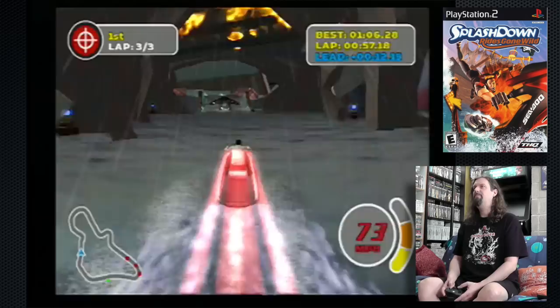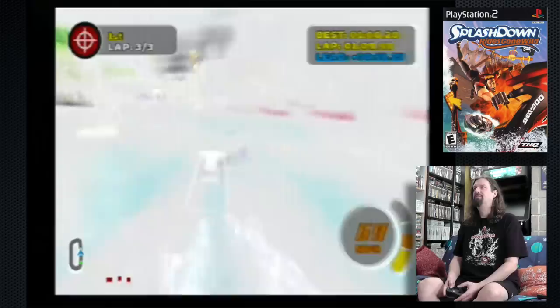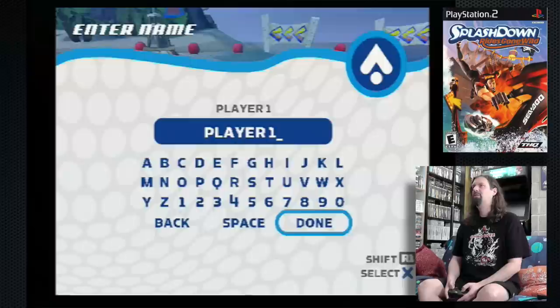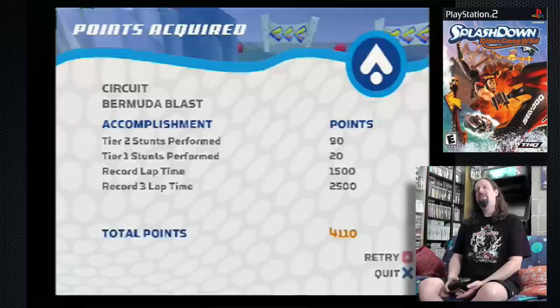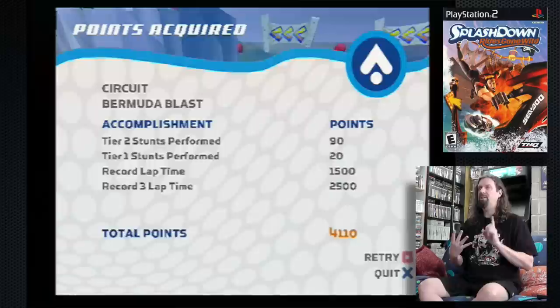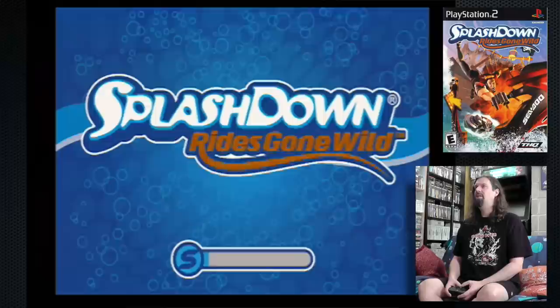We switch back and that's the first example of the tracks — they just get even more interesting. You'll notice you have points, and initially when you launch this game or buy it, you have to unlock a lot of stuff: better Sea-Doos, different outfits, and also the other advanced tracks. I've unlocked everything here because I play this game a lot.